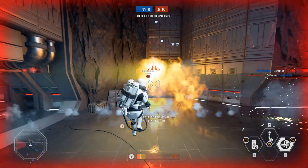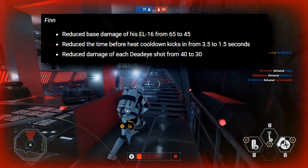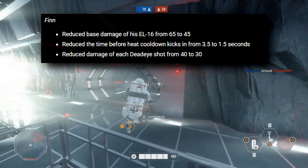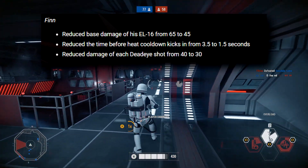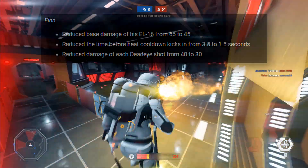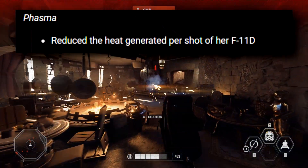Moving on to the actual patch changes — first we have Finn, whose base damage on the EL-16 has been reduced from 65 to 45. I don't quite understand this; I agree that his Dead Eye was a bit too powerful but I'm not sure his normal blaster was. They also reduce the time before the heat cooldown kicks in from 3.5 to 1.5 seconds, and I'm not really sure what that means — whether it will just overheat quicker or something else. Then we have reduced damage of each Dead Eye shot from 40 to 30, which I fully agree on, because Finn versus someone who can't block can just obliterate them in a few seconds.